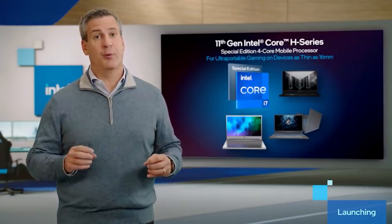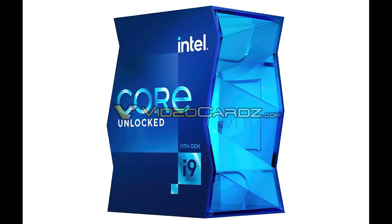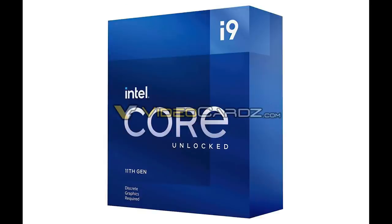Speaking of Rocket Lake, before our final topic I want to quickly highlight that we have some Rocket Lake S-series packaging leaked. I know this isn't exactly earth-shattering news, but it's nice to see — the packaging for the 10900K was a bit unusual to say the least. It's nice to see them trying something different, and we can see the brand new logo here for the Intel Core Series. Just wanted to quickly show you guys the new box art before we move on.